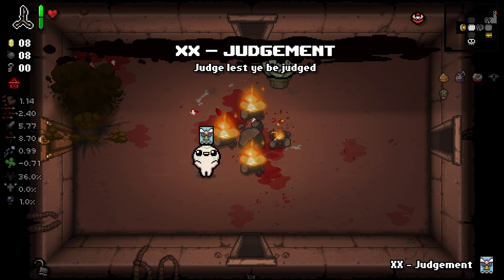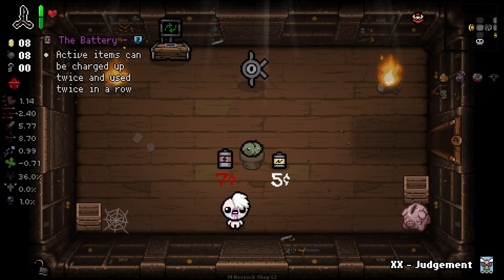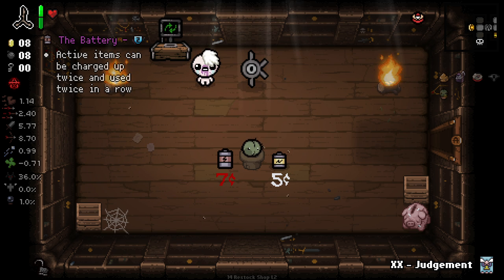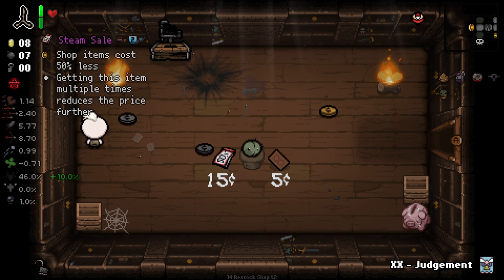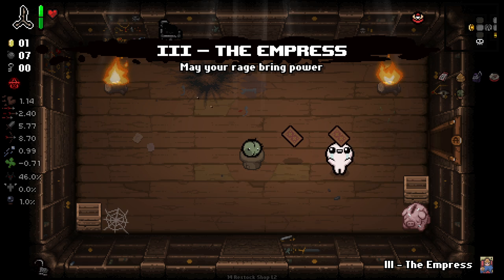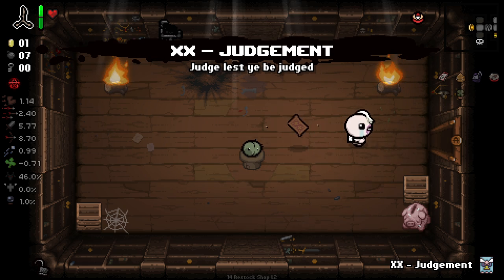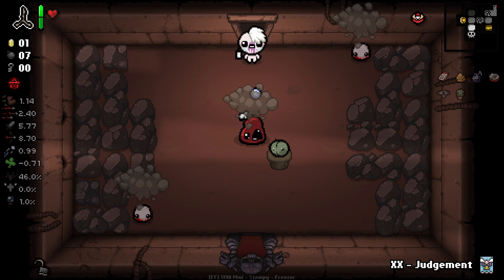We can just bomb through doors — good stuff. The battery doesn't really do anything for us, I'm gonna try and just reroll into a soul heart here. We could get a lot of money, so we get Steam Sale at least — that's nice. I'll buy the card, why not — it's the Empress.